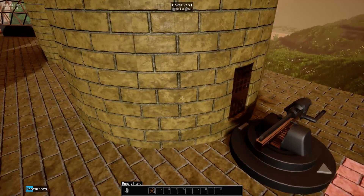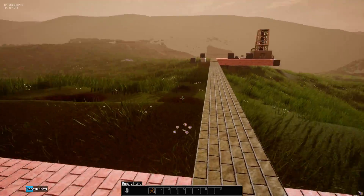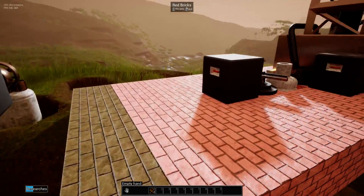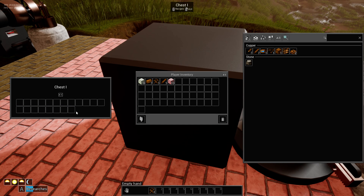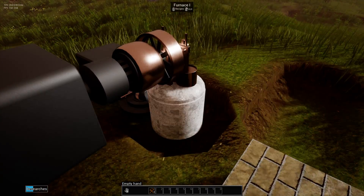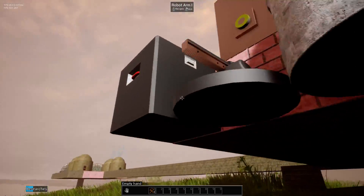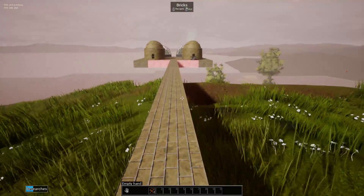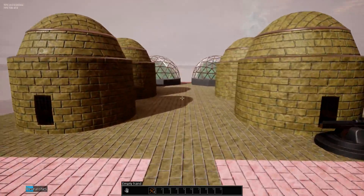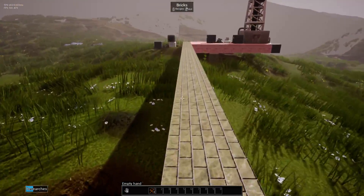What happened to the coal? You were supposed to cook — what did you do with it? Did I take it? I don't remember taking that. Weird. You're still working on coal. I don't remember... there we go, smoking. Give me some logs. That's another good advantage, in case you need logs.